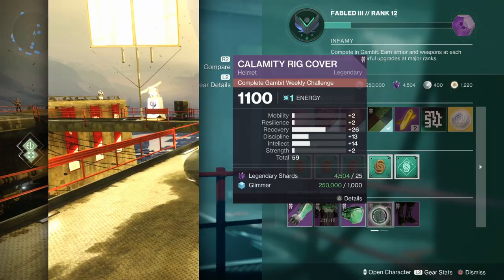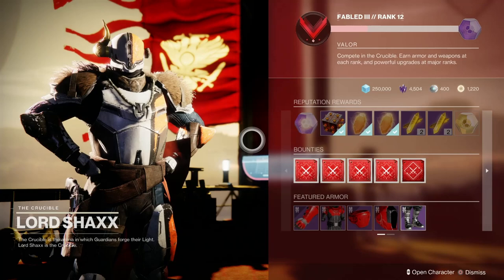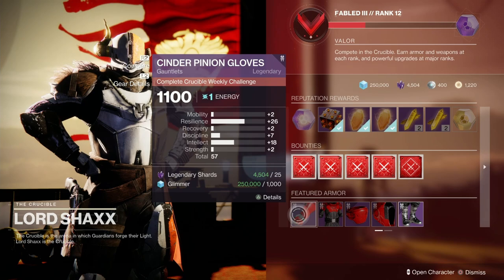The last vendor in the tower we need to see is old Shaxxie Poos. Hello Shaxx — where's your horn? He doesn't have any sense of humour at all. Anyway, it's the Cinderpinion Gloves this time around. It's got an overall of 57, but it's got a resilience of 26 — not too bad.